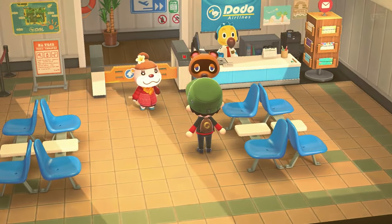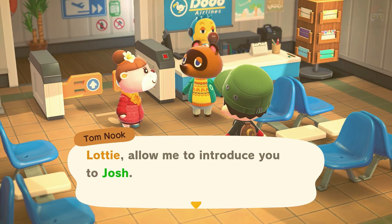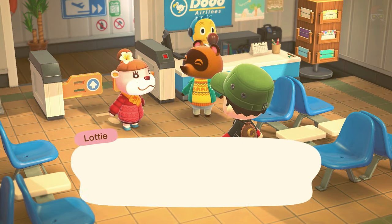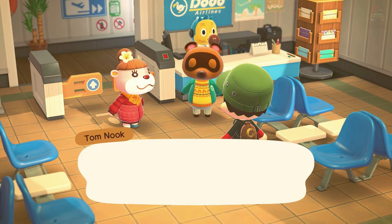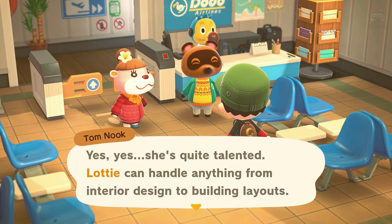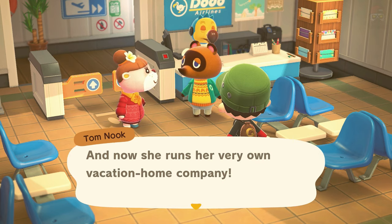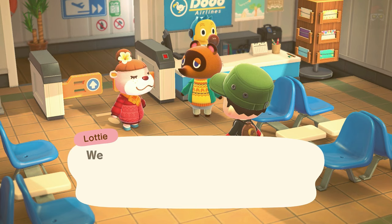At the airport: 'Josh, you're here! Lottie, allow me to introduce you to Josh.' She says: 'Oh hello, I'm Lottie — I used to work with Mr. Nook a long time ago for a big island venture he started.' She's quite talented — she does interior design, building layouts, and runs her very own vacation home company.